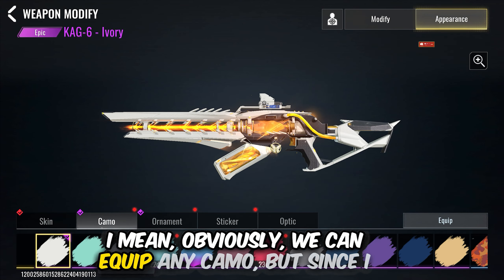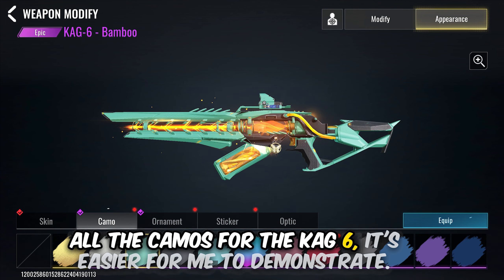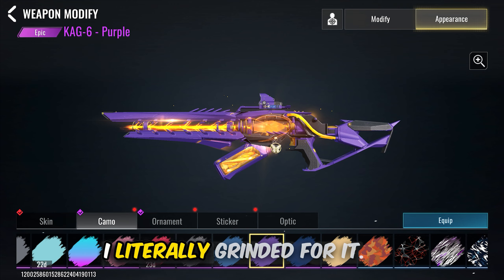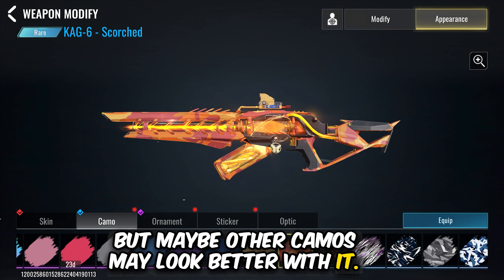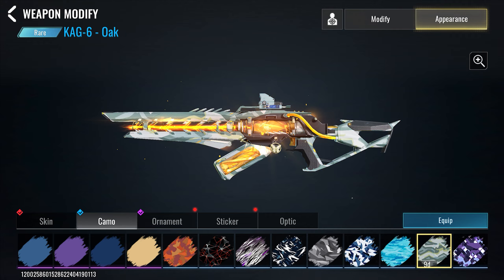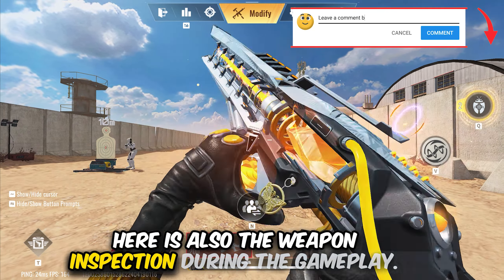Another thing not to forget: we also get a 3x Brow scope skin with this eternal skin, which you unlock when you unlock the gun. I'm going to compare the base Brow 3x scope with the eternal Brow 3x scope. For me the eternal skin is still better — even though the base one has crosslines, the eternal scope feels much more stable and easy to control. Maybe it's different for you, but that's my opinion. Here's some gameplay with this scope.